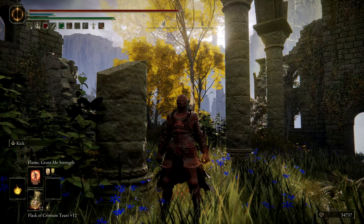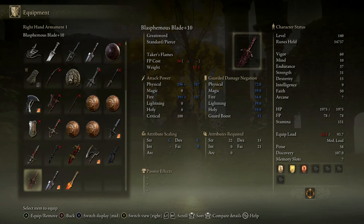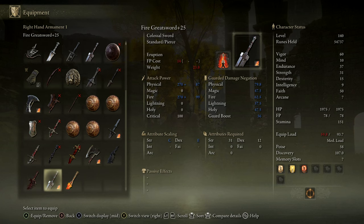Welcome back everyone. Today I'm taking a look at a level 140 build that looks to maximize damage output on lava skills. For this we're using the Blasphemous Blade, the Eruption Ash of War, and the Magma Blade.